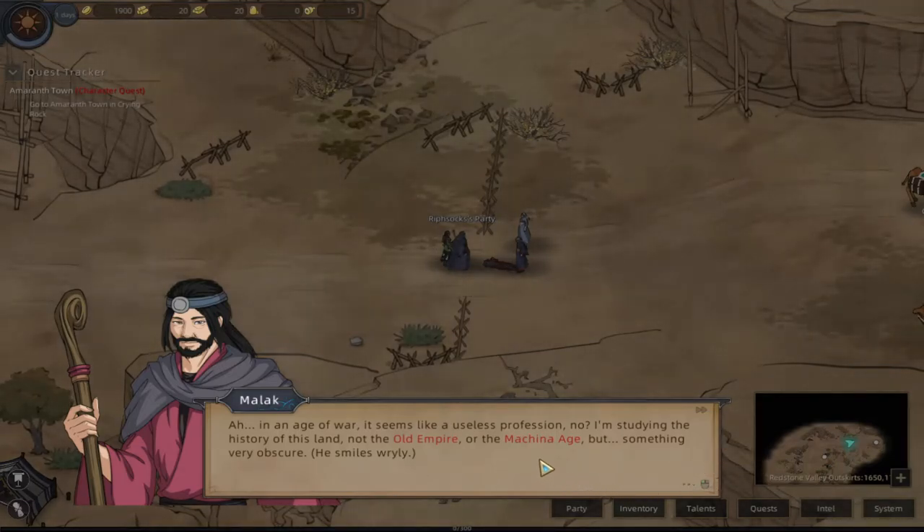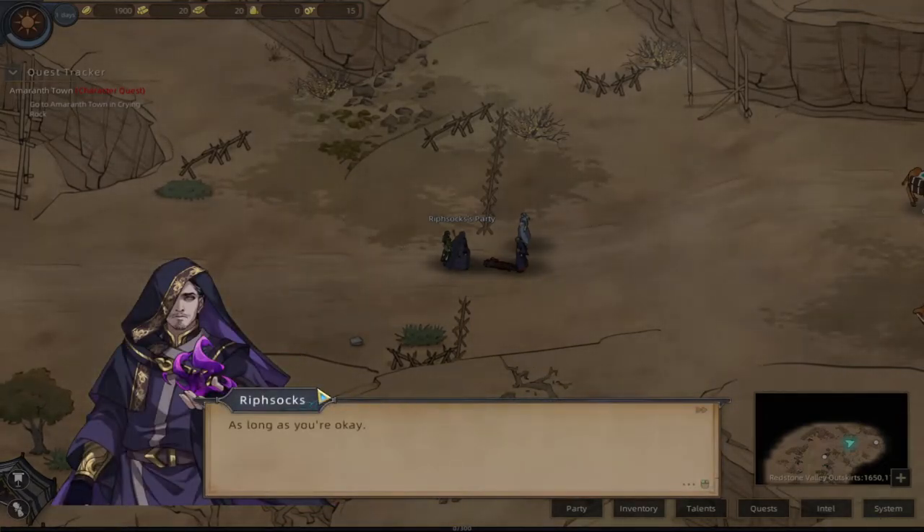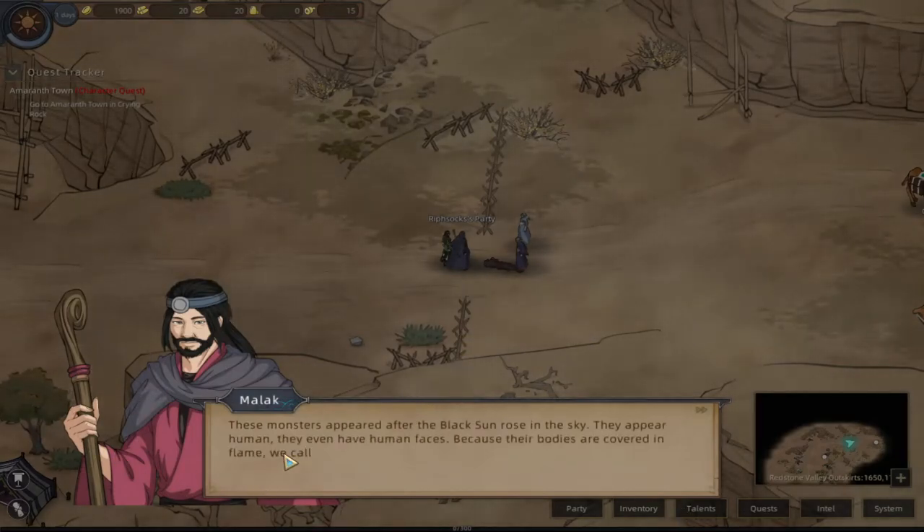The machina age was part of one of the abilities you could pick early on but I haven't seen that ability yet - I think maybe they moved it to something you unlock via a quest. As for the old empire, I'm not really sure what that is either. The monsters appear after the black sun rose into the sky - they appear human, even have human faces, because their bodies are covered. We call them Ifrit.